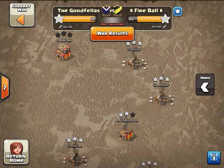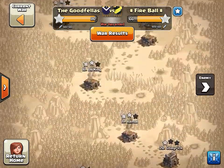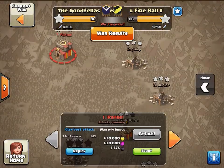What is up guys, KFC back bringing you our third war recap video. This one's going to be against Fireball — 86 to 66 in our favor. Basically two spar specialists on their side grabbed all of our Town Hall 8s and then two-starred all of our nines.